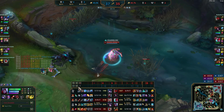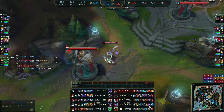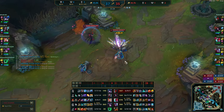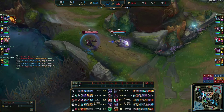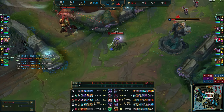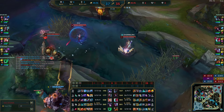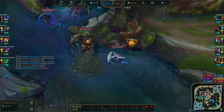I take a wave, clear some vision, base, buy Infinity Edge — extremely strong. I buy an extra Crit Cloak because every crit is more valuable once you have IE, so having more crit percentage is really good. Now the game is about Baron and Dragon. You want to think about the game in this wave-based playstyle — Varus is very good at clearing waves, so ideally I'd clear this wave first before moving to Baron.